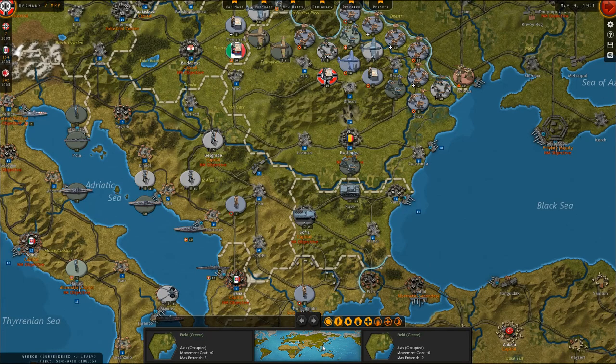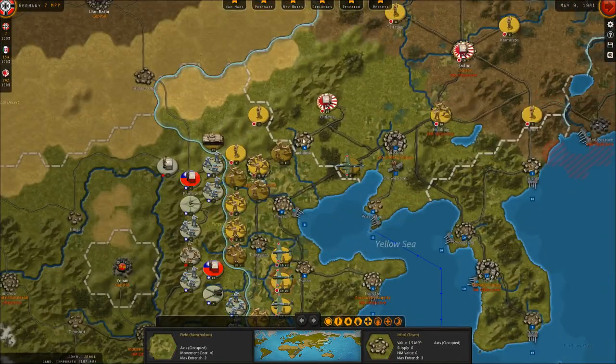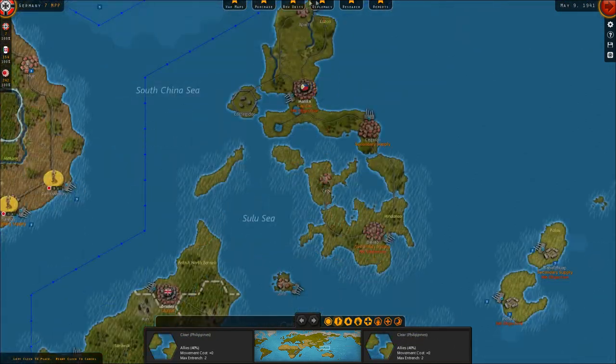The only thing we really have left to do this turn — because we did cover some of the German turn in our last episode — is we have some stuff to do with the Japanese. We've kind of consolidated our offensive in the south and pulled back a little bit in the north as well. But the Japanese have a bunch of units to deploy. If we go to new units, we'll see the Japanese have a new headquarters unit in Taipei.